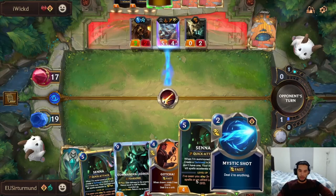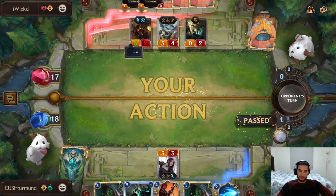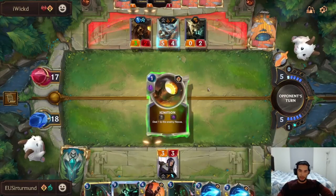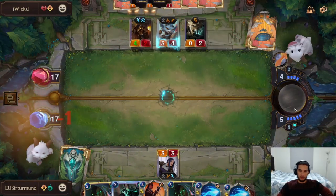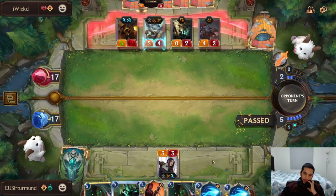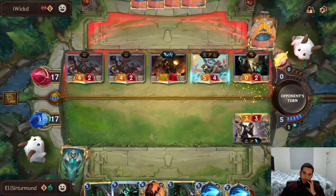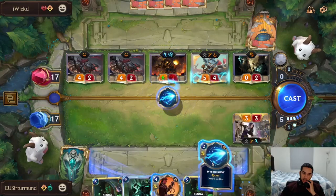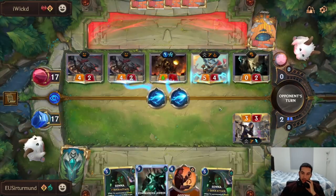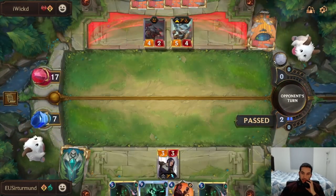I like attacking with everything — if he blocks the Ballistic Bot he's dying to a Mystic Shot, and we got it. He should know we play Mystic Shot so I'm surprised he's doing this. The problem is Rumble — Rumble becomes really annoying. What if we're actually supposed to kill the Rumble with the Gotcha plus Mystic Shot next turn? We're going to take three damage from this guy. He's going to try to pull with the Chumpers — we can just kill it with double Mystic. We're going to take a lot of damage from the Ballistic Bot and fearsome riders — this is very bad for us.